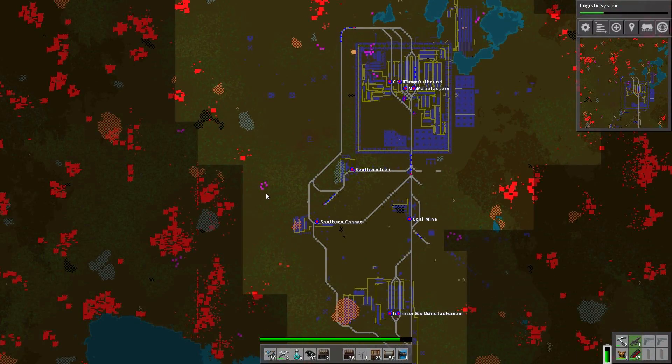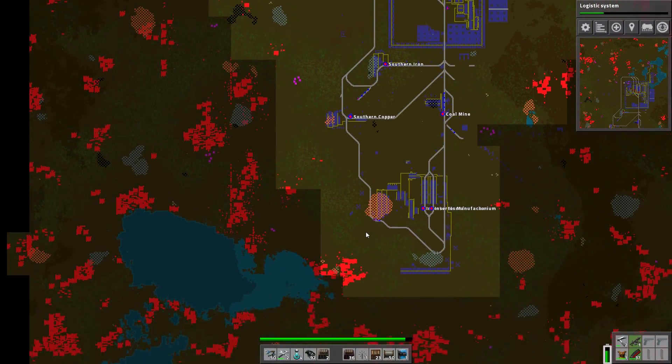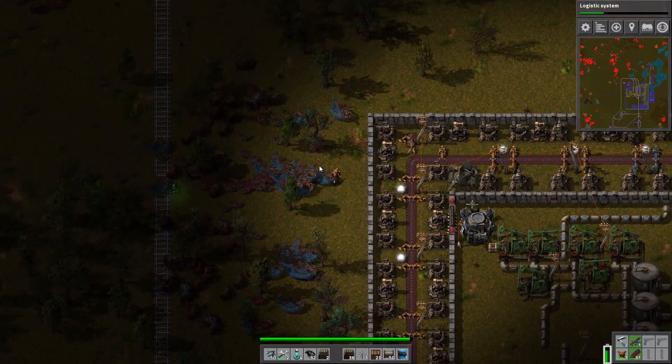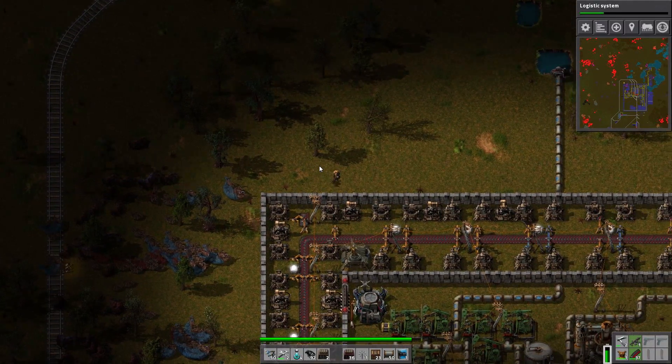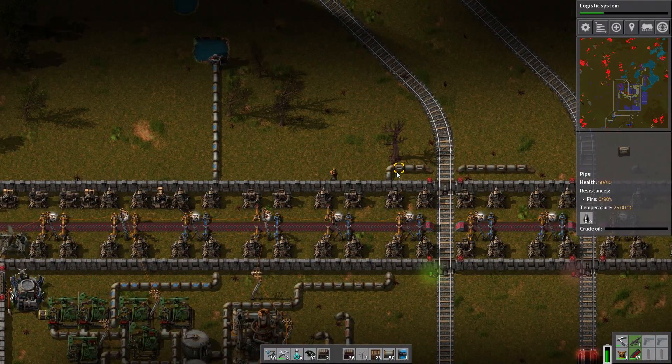So yeah, these alien bases here and here need to die. Especially this one — these two shouldn't even be here. To be fair none of them should be here. We cleared this area out. Look at that — they're pushing back through to the forest near the southern copper. The base here near the manufacturing. Okay, so we're going to keep pushing — I'm going to wipe these off the face of the map. Obviously right now that train stop—